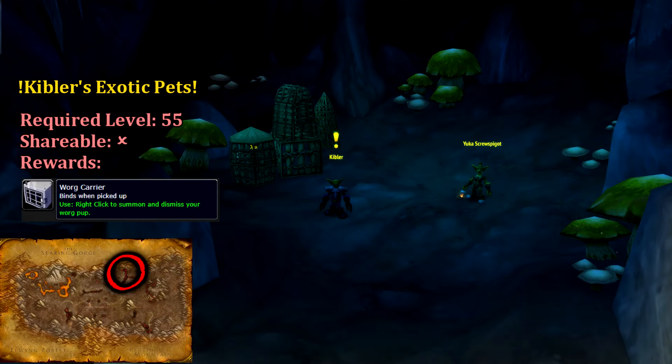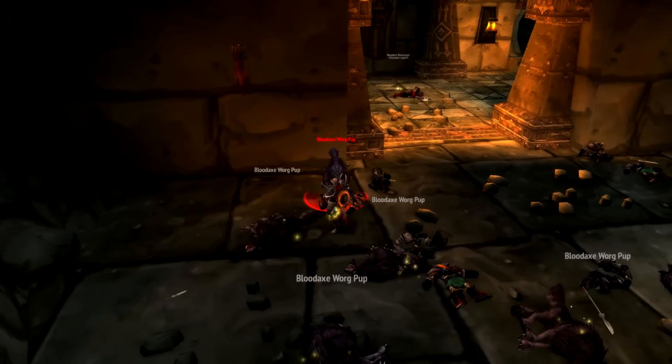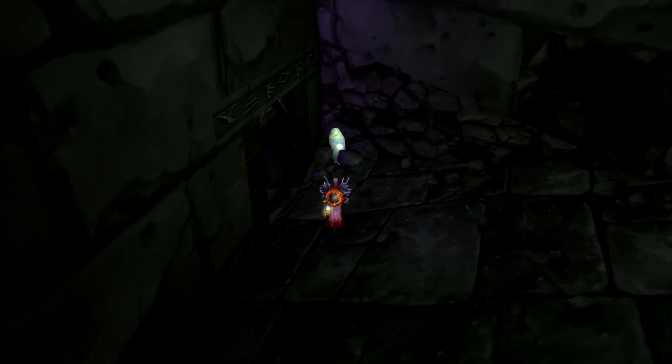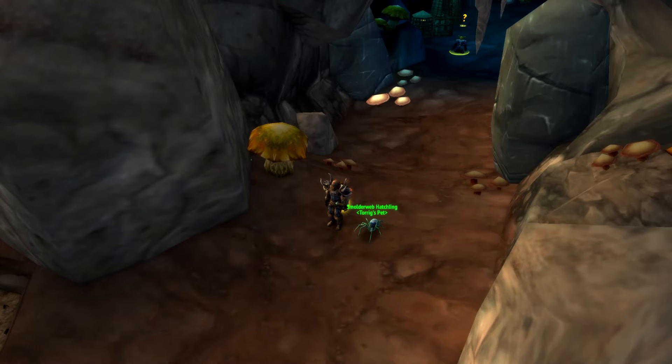Starting off our neutral quests, we have Kibler's Exotic Pets from Kibler in the Flame Crest. Kibler simply tasks us with retrieving one of the warg pups found within the dungeon. Once found, cage it and you're all set. Also from Kibler, we can pick up Nasty. This quest requires us to collect 15 of the spider eggs found in the many spider dens in the lower wings of the dungeon, and we receive a spiderling pet as a reward.